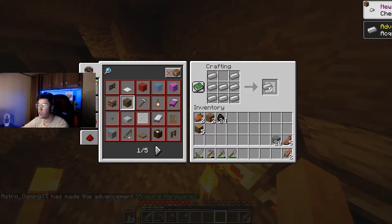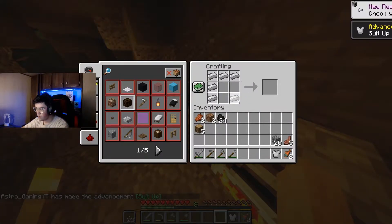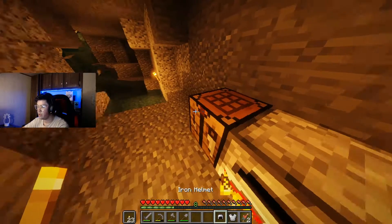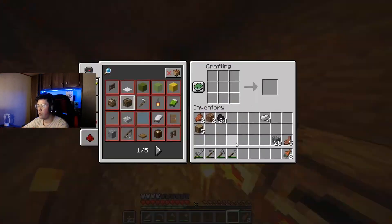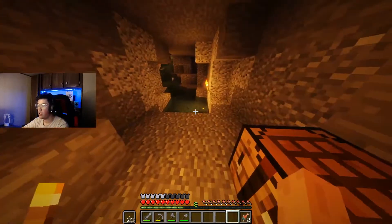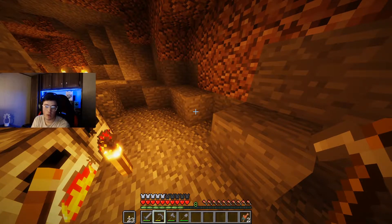Most important is going to be, of course, a chest plate. Don't have enough to make anything else quite yet — we will right here though. I'll make a helmet as well. Look at that, this is so cool. Four iron — that can make us some boots. And then we just need to wait on some leggings. I thought that was a creeper coming down.